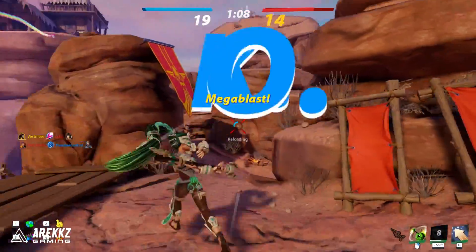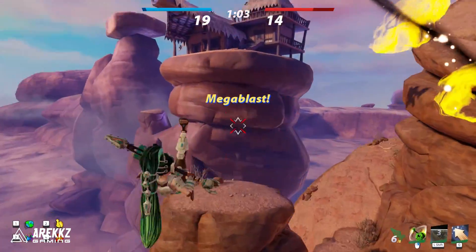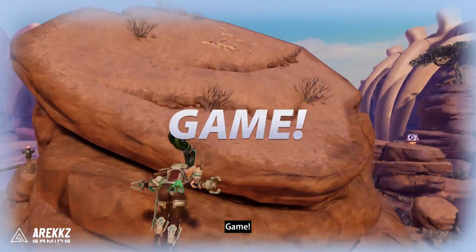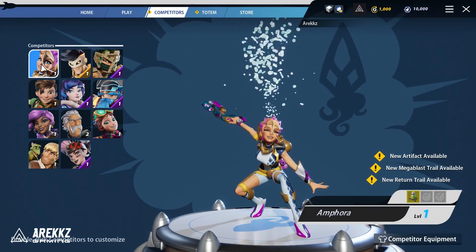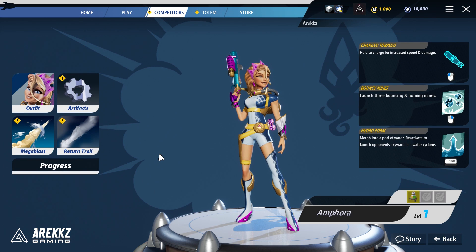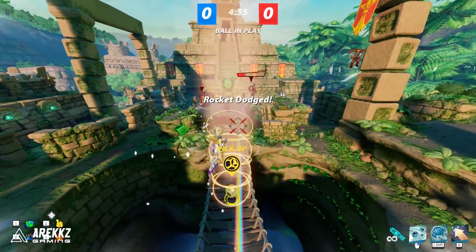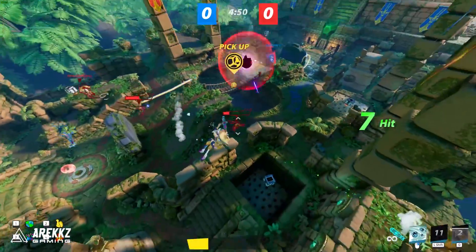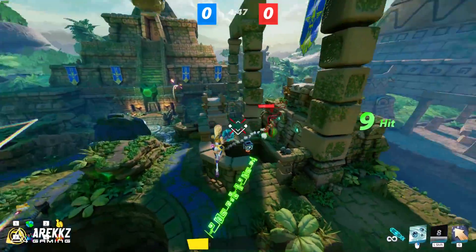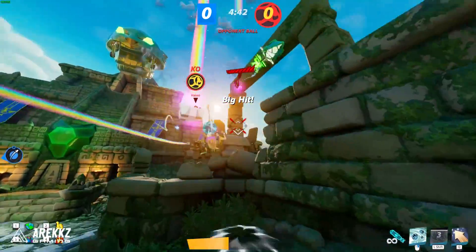Some characters have large AOE specials, others are more precise. For Amphora, her primary is a charged torpedo which can be charged for increased speed and damage. She has Hydro Form, which morphs you into a pool of water and you can launch opponents skyward in a water cyclone — she's incredibly good on defensive game modes or anything where you need to hold a point. She also has Bouncy Mines, which launches three bouncing homing mines.